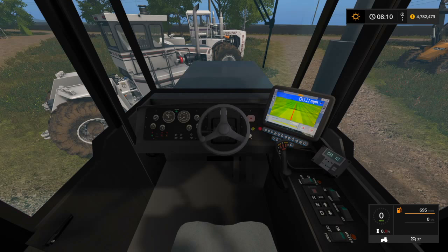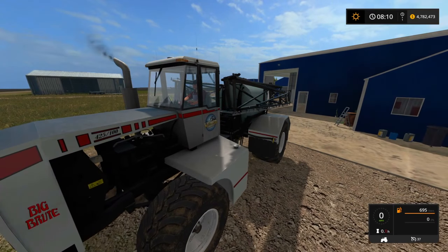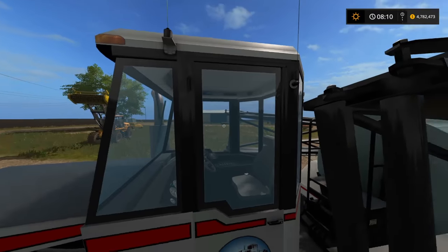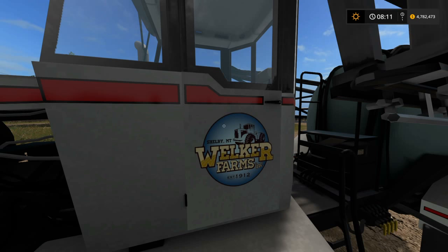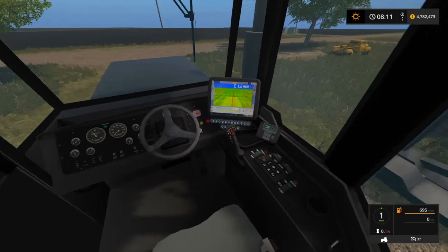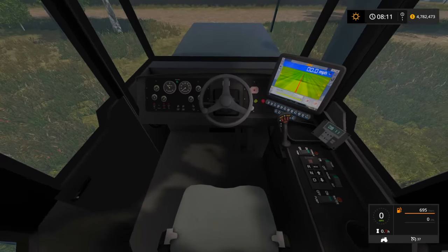That engine you hear is actually the real recording of the engine itself on the real machine, so it's very nice to have something like that in the game. The door does open up and it does have the Walker Farms logo on it. Very nice horn — I don't mean to toot my own horn by saying it. There's the logo: Shelby Montana, Walker Farms, established 1912. What you're looking at with the numbers moving up is the miles per hour, and over here on the side is actually the time. You have miles per hour and time — everything else is just decoration.